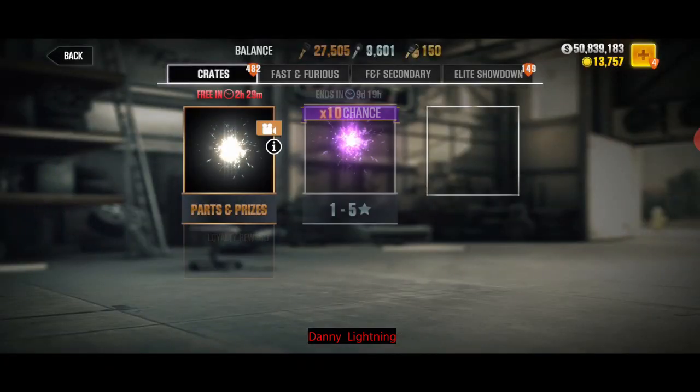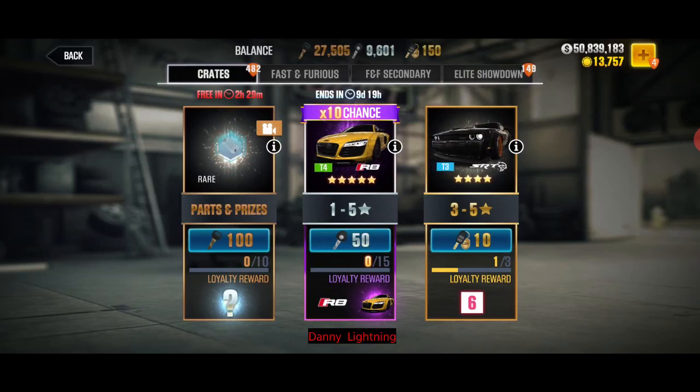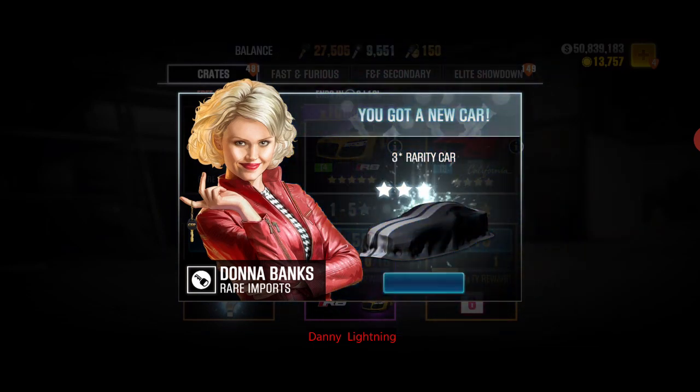So we're going to go into rare imports, watch the bronze crate, and as soon as that changes to the next item we're going to start our countdown: 1, 1002. Then I use my silver keys on number 2. Supposedly this is the trick to get this car — we'll see what happens.